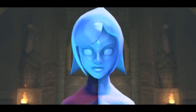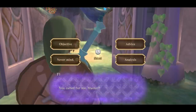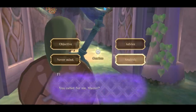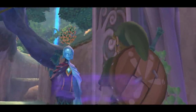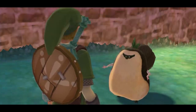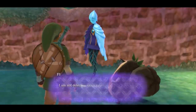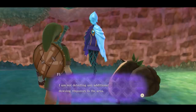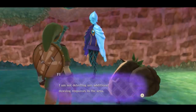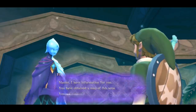More substantial are the adjustments to Fi, the spirit who dwells within your sword. Like Navi and Midna in previous Zelda games, Fi serves as your companion for most of the adventure in Skyward Sword, frequently interjecting to relay story information and other hints. Her constant interruptions made her one of the most grating aspects of the original game, especially as the insights she offered were often glaringly obvious.